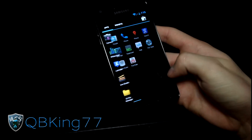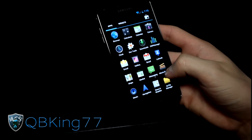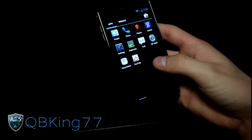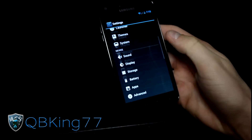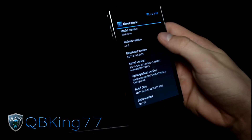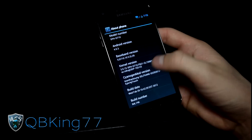A quick note: when you install this ROM, you'll have the stock recovery. I'll post a link if you'd like to install a custom recovery, but it will give you the yellow triangle in your boot animation, so heads up for that. In Settings under About Phone, you can see Android version 4.0.3 Ice Cream Sandwich.